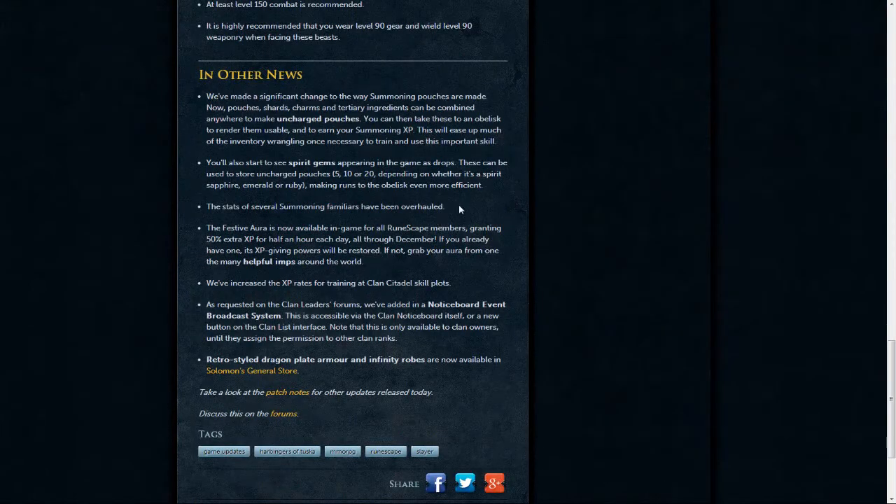The final thing before I actually test out the updates is just a few things. Festival is now out, so XP rates increase at the Citadel — this is going to help a lot and definitely make capping a lot more worthwhile. Summoning familiars have been overhauled stat-wise, which hopefully means Steel Titan isn't going to spec itself out and Titans and all the combat familiars will actually be useful again. They've also changed the way Summoning works — you can now combine all your ingredients anywhere to make uncharged pouches, then take these pouches to the obelisk as normal to get your XP. You can also get spirit gems, and these can store the uncharged pouches, sort of like how Runecrafting pouches work, which just makes training Summoning a bit more efficient.